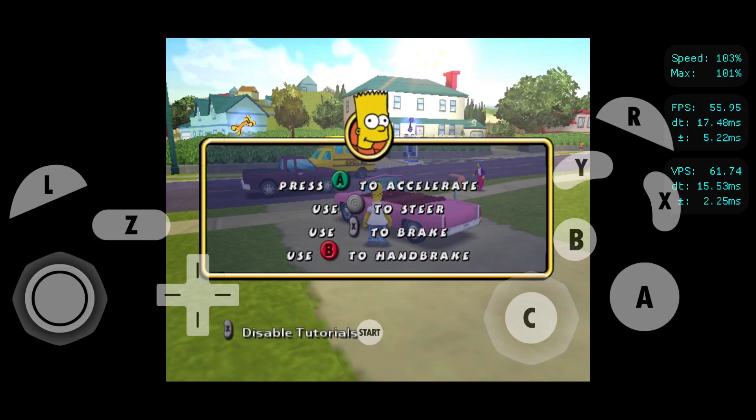Okay, homeboy, here's how you drive this thing. Press the A button to accelerate and use the control stick to steer. The X button is your brake in reverse, and the B button is your handbrake — just like every driving game ever.